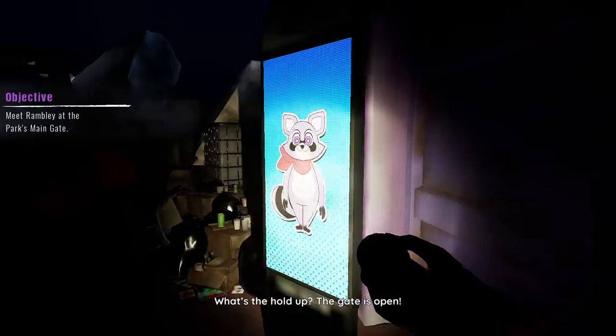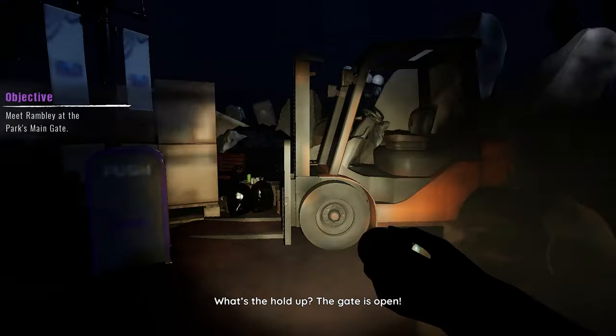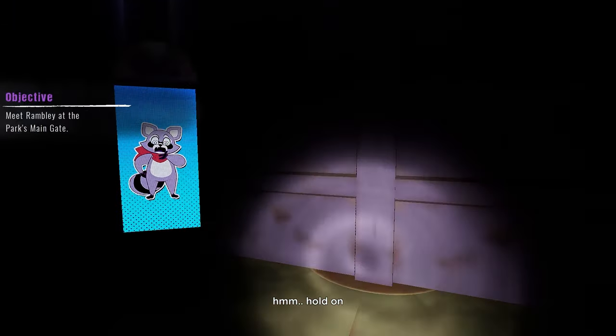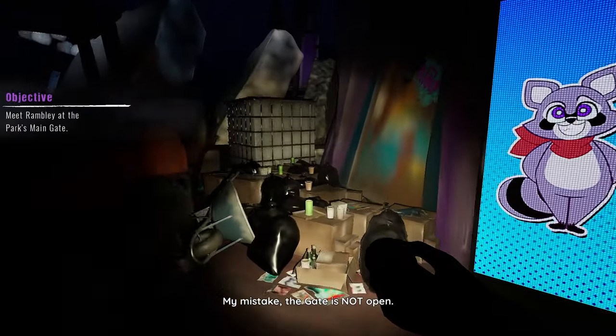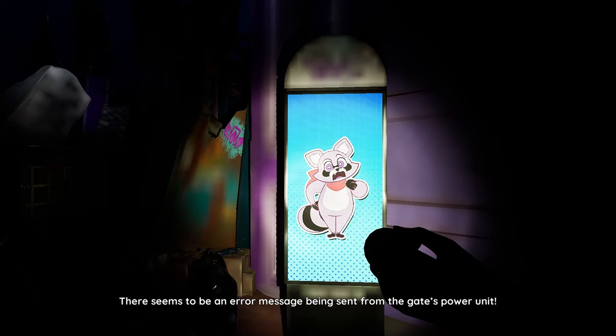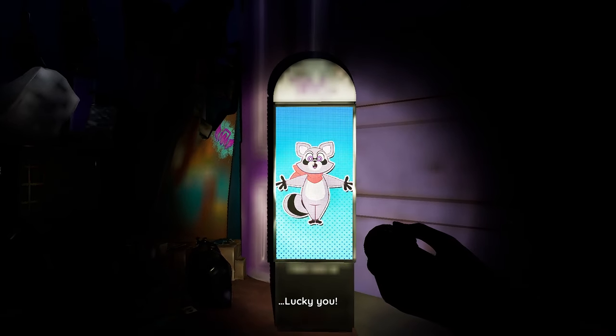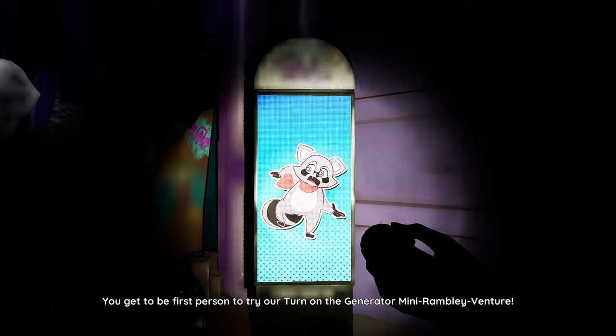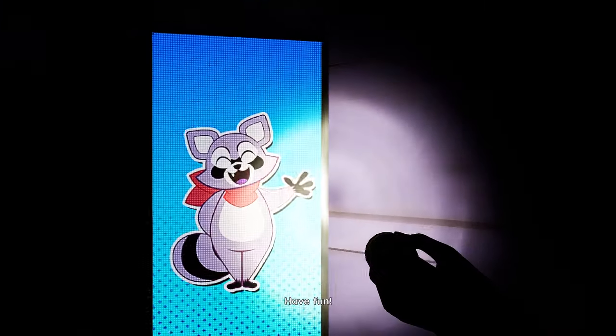Hey, what's the hold up? The door wasn't open, dude — it's not opening up buddy. There seems to be an error message being sent from the gate's power unit. Lucky you — you get to be the first person to try our turn on the generator mini Rambly venture. Have fun!